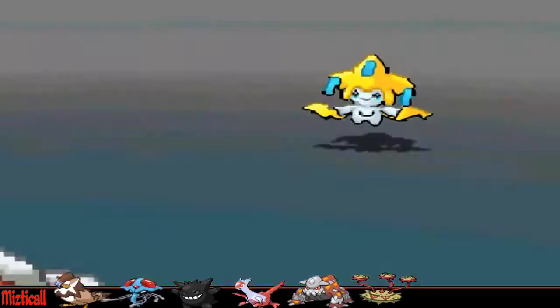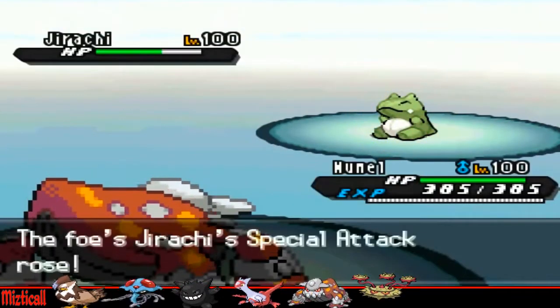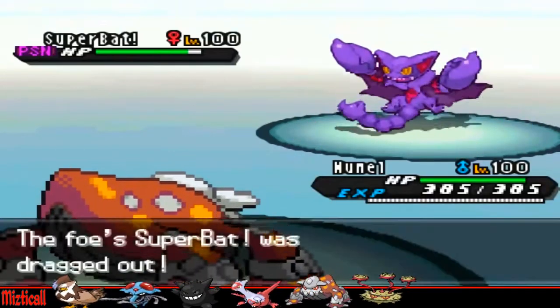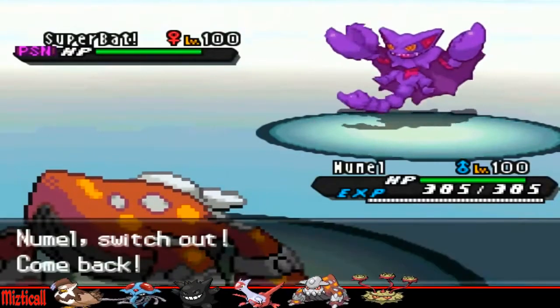I thought Jirachi would be defensive, so I brought in my Heatran, because Heatran can't really be touched by defensive Jirachis. But he turns out to be a SubCalmMind variant, which is also a massive threat, so I'm going to go for Roar rather than trying to set up Rocks, because that's originally what I brought Heatran in for. As it turned out he was a different variant, so I basically had to Roar it straight away.